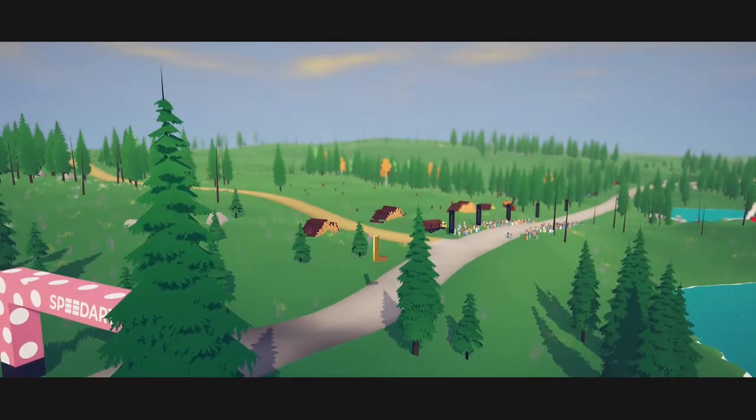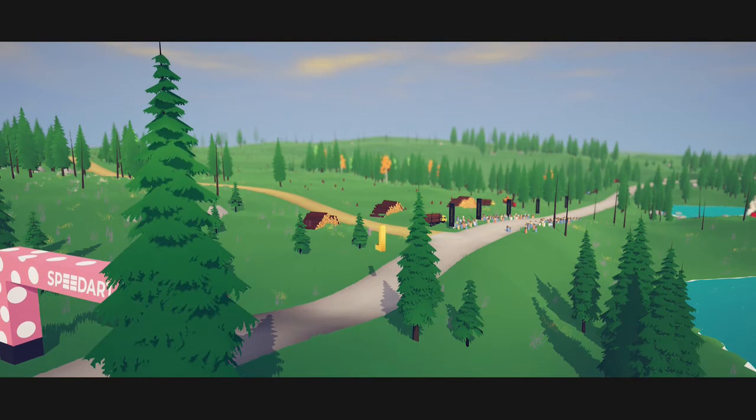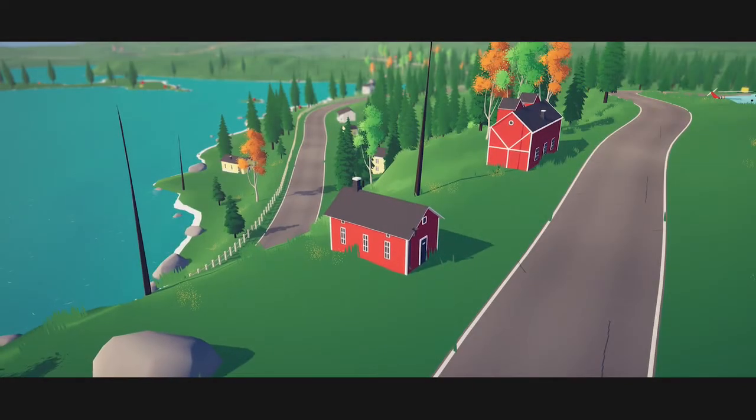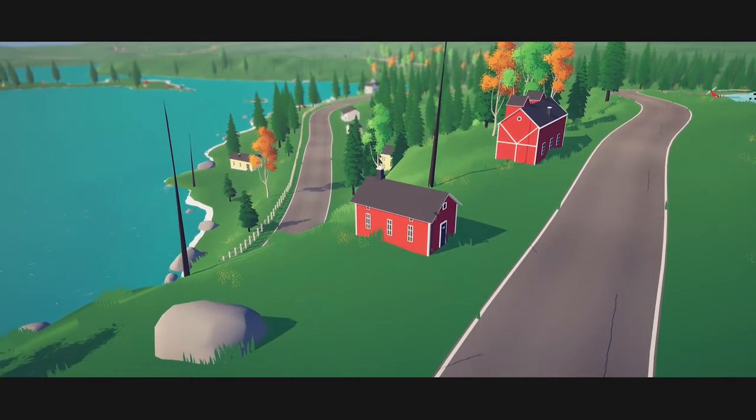From the start menu or the very beginning of the game, you will need to start a Free Roam. If you've just started the game it automatically puts you into one, but if not, go to Free Roam on the main menu and choose the first level, which is the lake level.